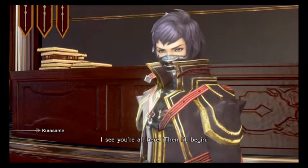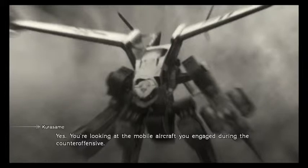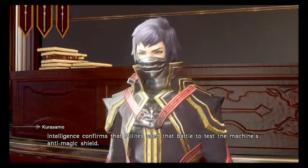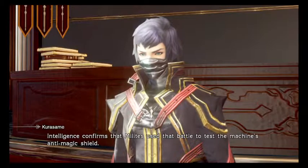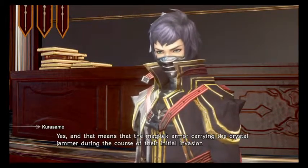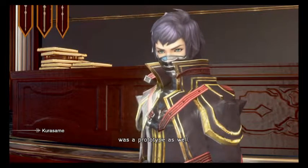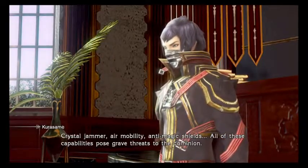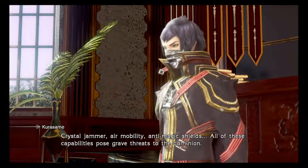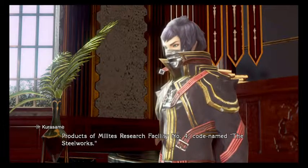I see you're all here. Then I'll begin. First, I want you to look at this. You're looking at the mobile aircraft you engaged during the counter-offensive. Intelligence confirms that Milites used that battle to test the machine's anti-magic shield. So, you're saying it's a prototype? Yes. And that means that the Magitek armor carrying the Crystal Jammer during the course of their initial invasion was a prototype as well. Crystal Jammer, air mobility, anti-magic shields. All of these capabilities pose grave threats to the Dominion. Products of Milites research facility number four, codenamed the Steelworks.